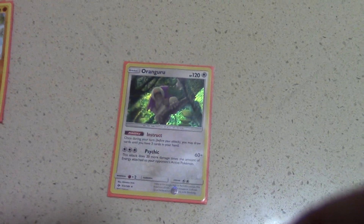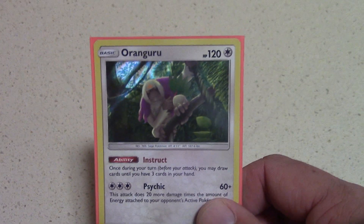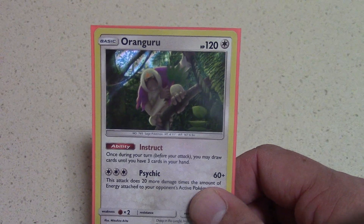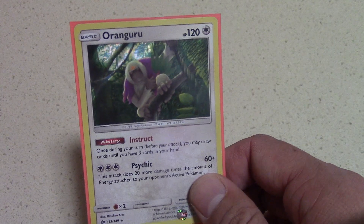I have my trusty Oranguru — not playing the Octillery. I love the Oranguru just for that Instruct ability, which lets you refill your hand to 3. It's really good if you're getting N'd to 1 or 2, helping close out games. And in a pinch, it can get in there with its Psychic attack as well.